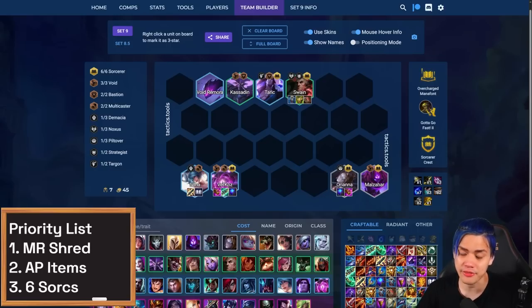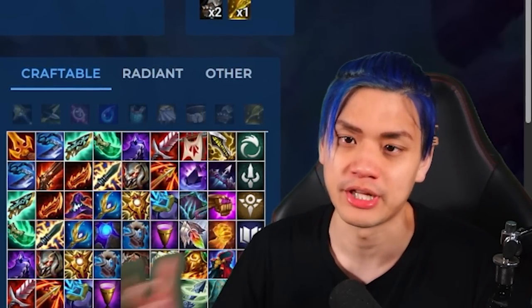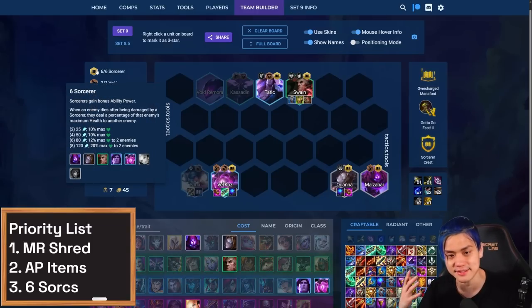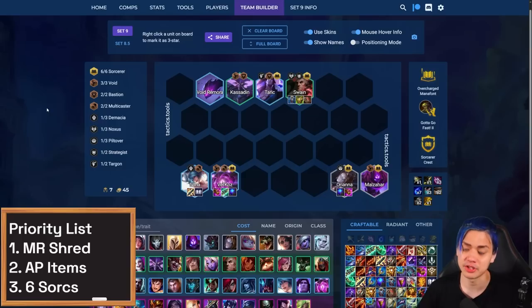The nice thing about this board is how cheap it is — you can roll for all of this on six and hold on to extra units you don't play, like the Kassadin. The sooner you can get six Sorcerer, the better, because it gives you twice the amount of Shocks. At six Sorcerer, you get more AP, more max HP damage, and twice as many enemies hit — which is just an insane amount of DPS. So at level six, if you have that plus one Sorcerer, always try to fit in six Sorcerer if you can.